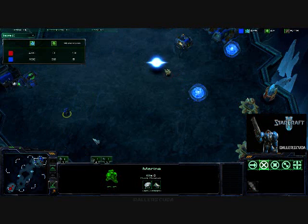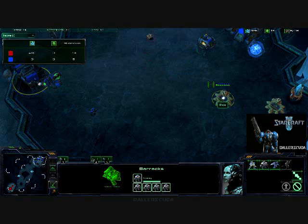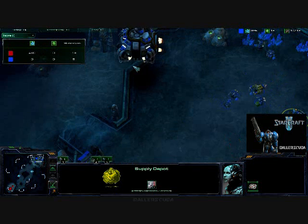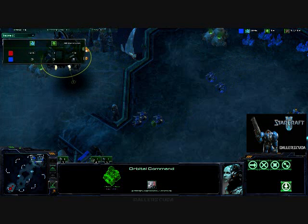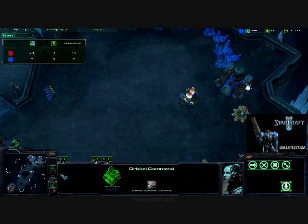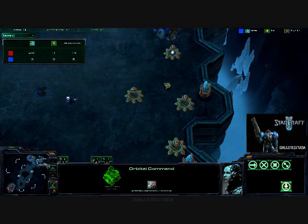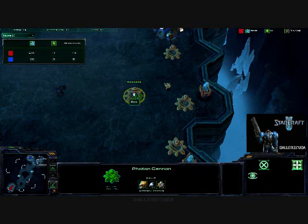I do have one Marine out and the Tech Lab is up, so I am massing Marauders because I know they are good against buildings, and photon cannons are buildings. He is going after my supply depot here. I lift off my base — I think this was a really smart move on my part. I lift off the base and move it to my natural expansion so that he won't be taking out my minerals and my SCVs anymore.